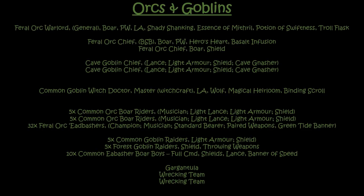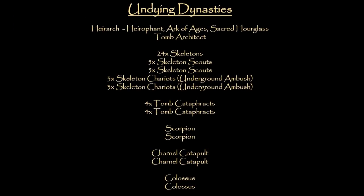Here's my army list — same list I've been using, Undyne Dynasties. Hierarch who's the Hierophant with the Arc of Ages and the Sacred Hourglass — that item lets you re-roll any dice you throw two dice to cast a spell; if you fail, you're allowed to automatically re-roll it. Very good item, a bit too good for the points. Tomb Architect, 24 Skeletons, two units of five Skeleton Scouts, two units of three Skeleton Chariots with Underground Ambush, two units of four Tomb Cataphracts, two Scorpions with Underground Ambush, two Carnal Catapults, and two Colossi.